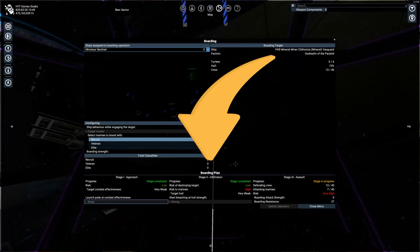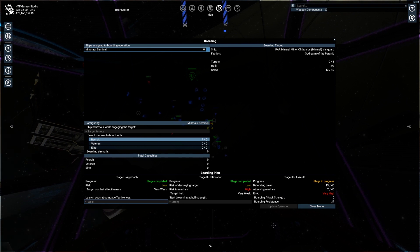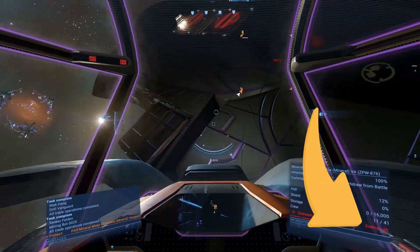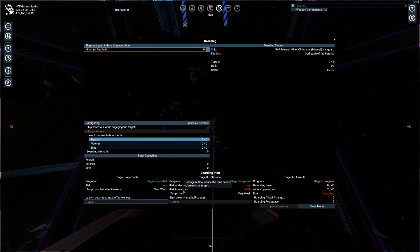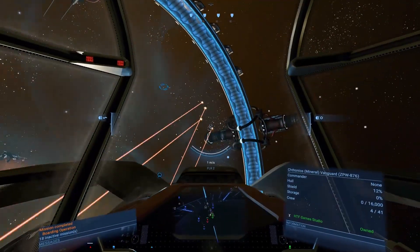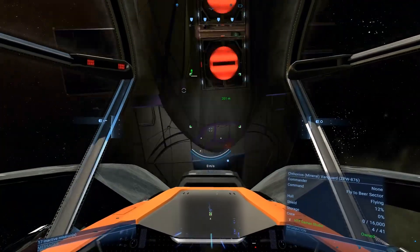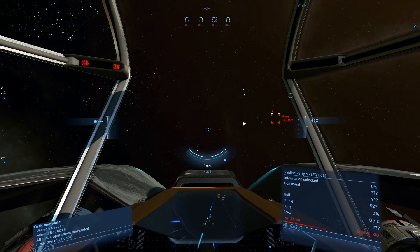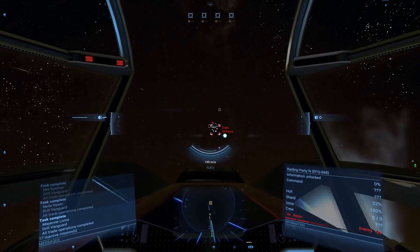Once stage 2 is done, the crew starts stage 3, where your marines and the enemy crew fight each other. By continuing to damage the ship, you will also kill some enemy marines — meaning during stage 2, you may already wipe out many of them. Once the enemy crew is dead, the ship becomes yours, and survivors will start repairing it until the hull and damaged parts are at 60 percent. You can then promote one marine to captain and start using your new ship in your fleet, or just sell it.